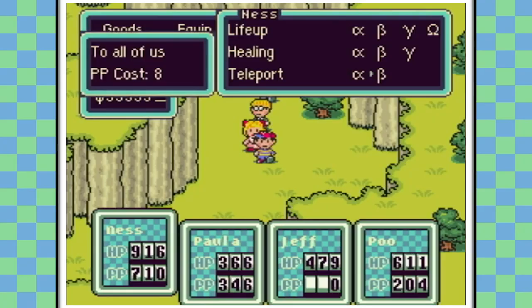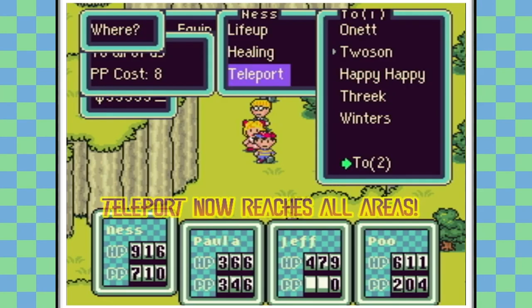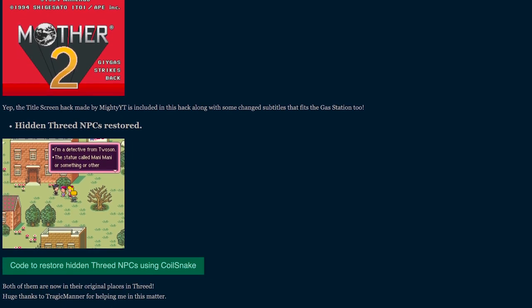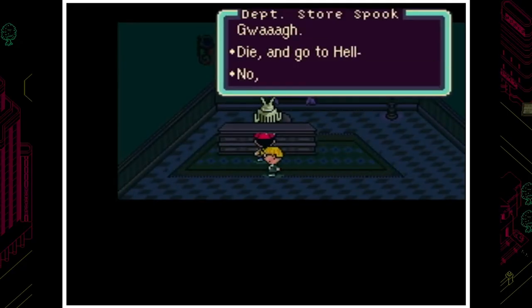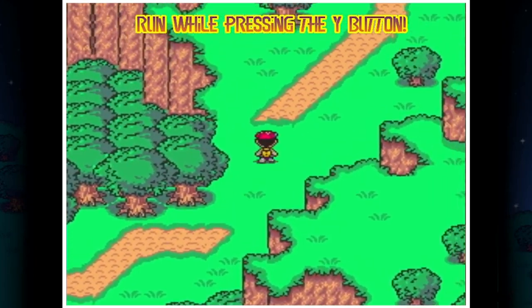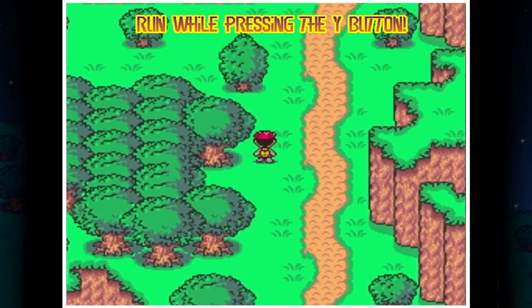Still not convinced? Head on over to Starmen.net's forums and you can get a full synopsis of all the hacks and changes in the quintessential Maternal Bound Omega version — and yeah, there's quite a bit there. Not only that, but we finally get a run button, which is definitely worth the download on its own.